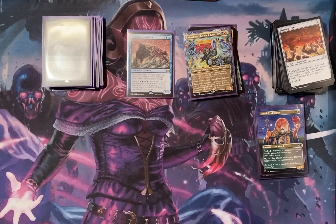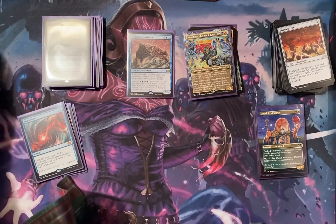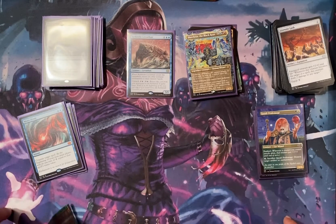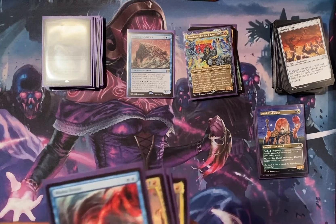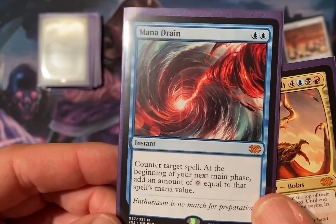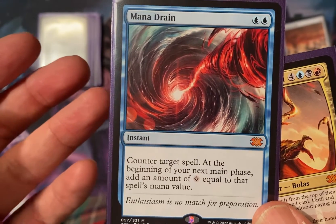A couple of thoughts: I'd say I had a good box — not amazing, but solid. I feel like I got my money's worth. I did get a Mana Drain, which is about a 35 to 45 dollar card, so that was a pretty cool mythic pull.